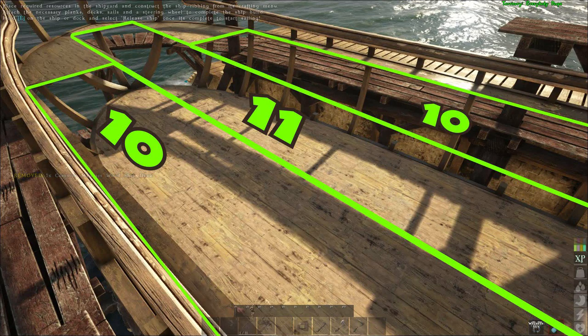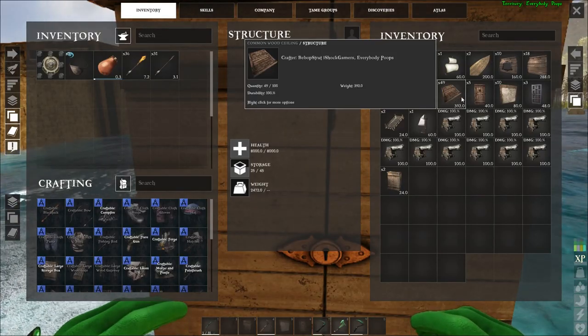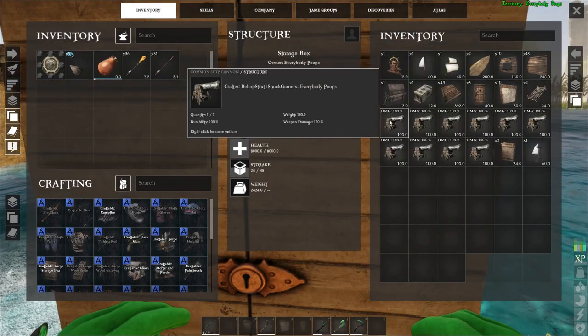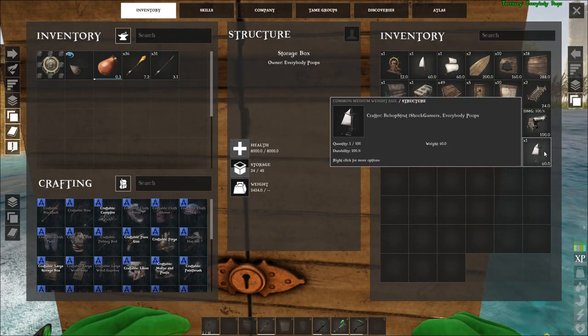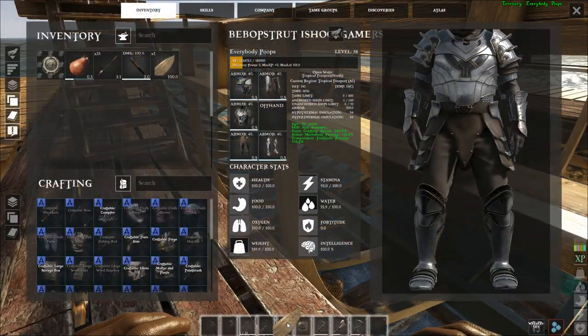It's 10 floors on one side, 11 floors down the middle, and 10 floors on the other side. You're going to want a handful of wooden walls, doors, slope roofs, hatches, and stairs, as well as a few other ship essentials. Most of this is up to you as the builder to decide how you want to customize your ship. For now I'm going to build with the basics I mentioned above and we'll come back to customizing and options at the end.